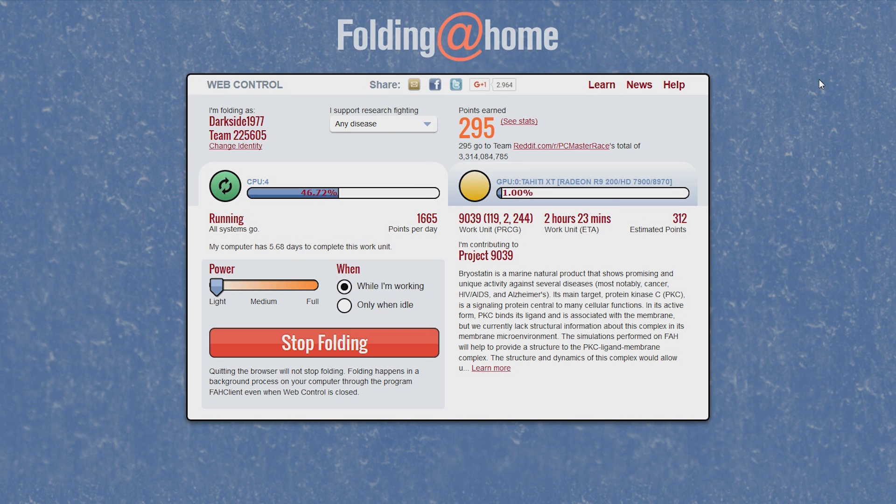You can cure cancer and other diseases using the power of your computer if you go to Folding Home. This is a web page where you can use your PC power if you have a very powerful machine and you can start investigating proteins - the proteins that are being folded. If you do so, you get points. Cure cancer with your PC.